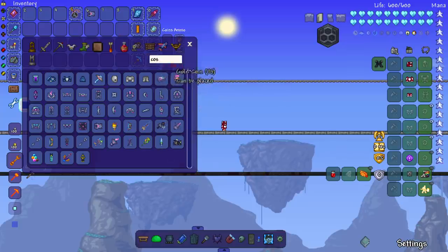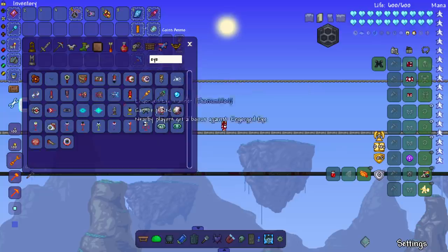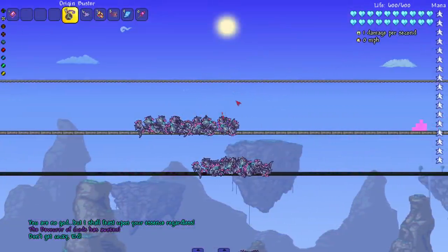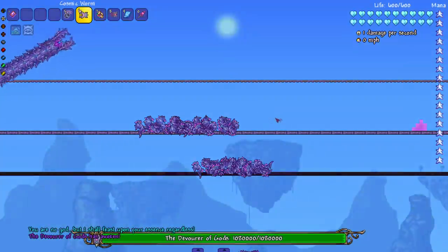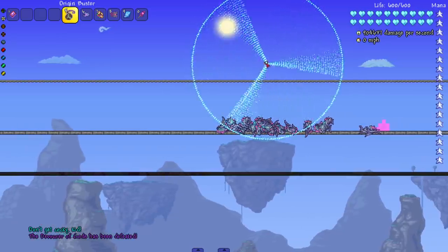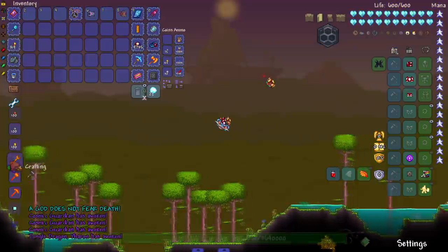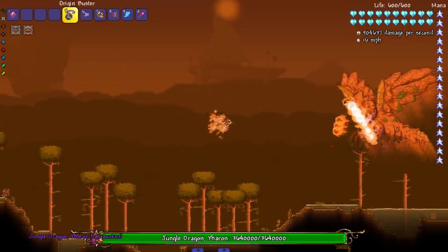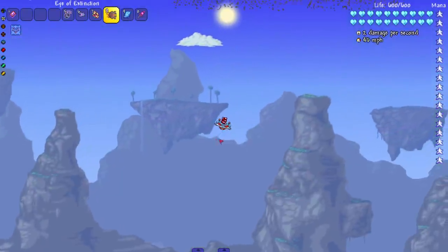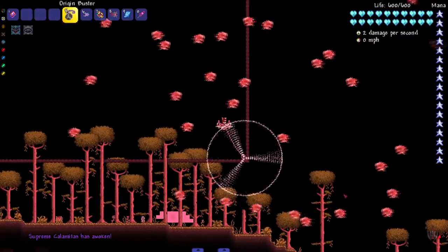Let us get to not only DoG but I like to grab all the spawners too. Of course, cannot forget the Eye of Extinction for Supreme Calamitas. DoG, you don't stand a chance. I don't think there will be a phase two - we'll summon it again and kill it like that. Now there should be phase two - yeah, because the music's still playing. Get that phase two baby, run into this for me - thank you. Next up we got everyone's favorite jungle dragon. See you later.